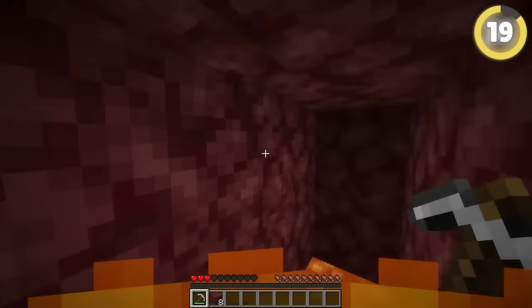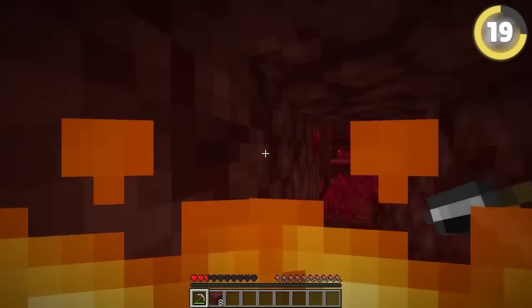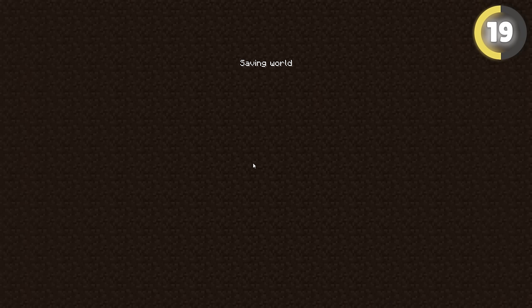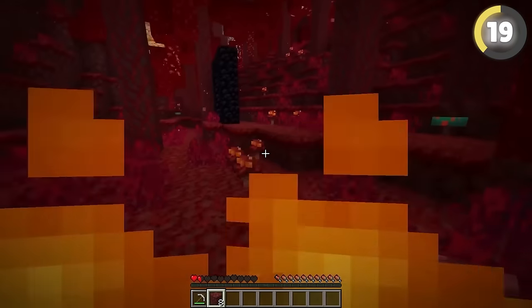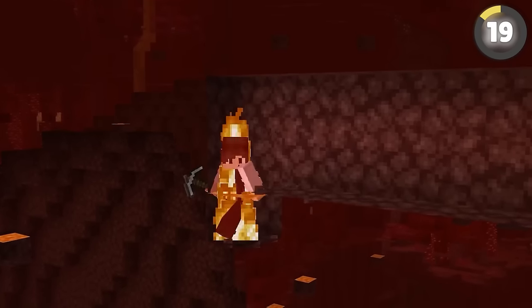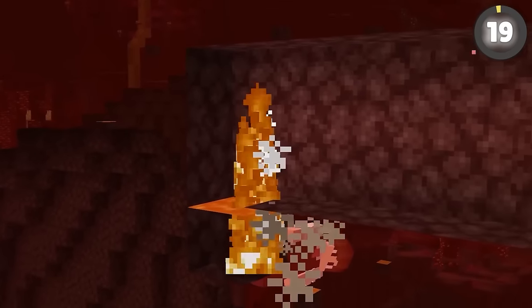Oh no, I'm gonna die in this lava! Well, actually no. I have an expert way to get out of this certain death situation: if you are burning in lava, quit the game and then re-log. When you log back in, you will actually have three seconds of complete invincibility. But be warned — it won't get rid of the burning, so you may still burn to a crisp once you get out.